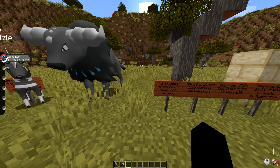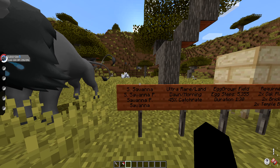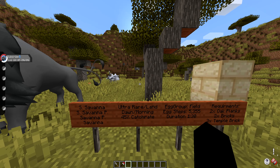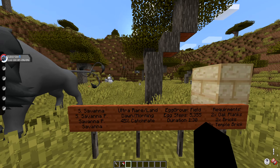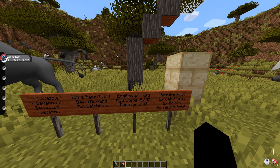The Aqua Breed of Paldean Tauros will spawn in the Savannah, Shattered Savannah, Shattered Savannah Plateau, and Savannah Plateau biomes at an ultra rare chance on land during dawn and morning time. It will have a 45 catch rate. If you decide to breed it, it will be part of the Field egg group.